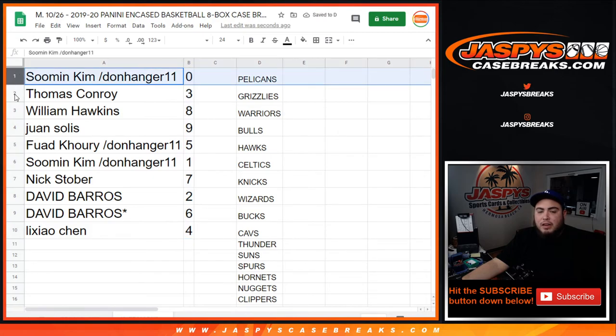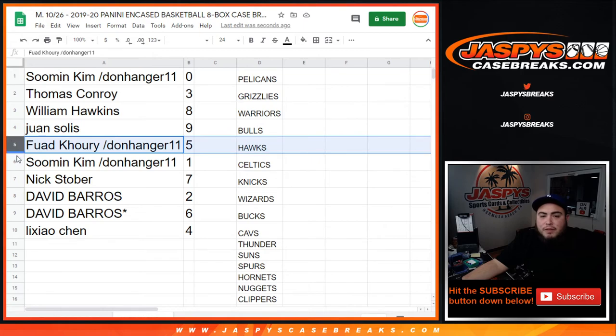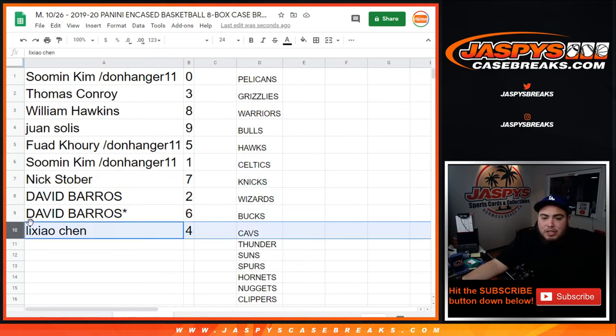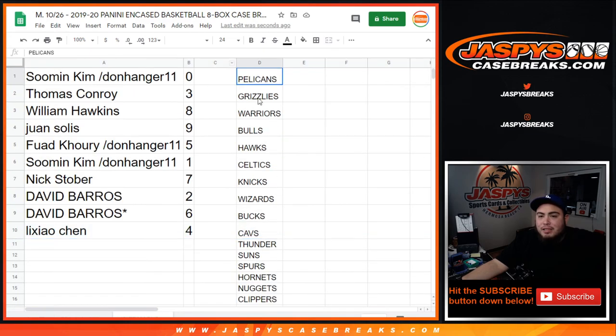So, Soman, you have zero — any and all redemptions for these teams. Thomas, you have three. William with eight. Juan with nine. Fogs with five. Soman with one — any one-on-ones as well will be yours. Next over with the seven spot. David with the two. And six. And Chen, you have four. So there you go, guys. Coming up in a separate video is the break itself. Appreciate it, guys.